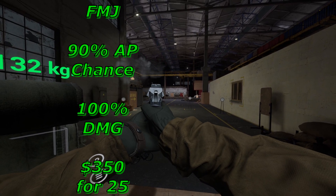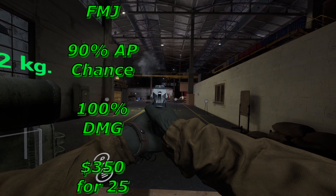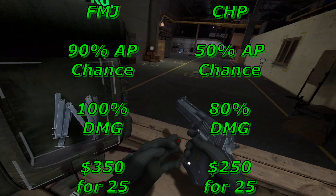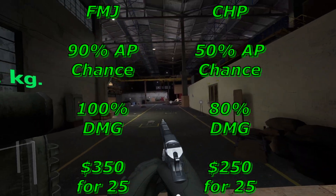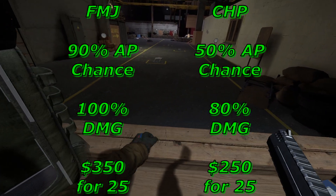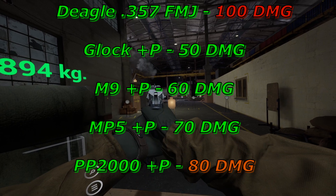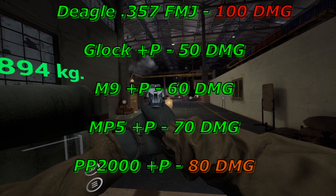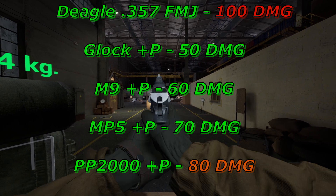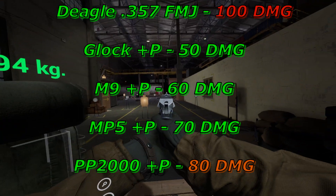There are only two types available. FMJ will output 100% damage, have a 90% chance to penetrate armor, and will cost you 350 for a box of 25 rounds. Copper holopoints, on the other hand, will lower your damage by 20%, lower penetration chance to only 50%, and will run you 250 for 25 rounds — clearly the cheapo ammo option. Worth noting: 357 FMJ and 9x19mm overpressure have the same cost per round, but you're getting around 20–50% more damage per shot with 9mm depending on the gun used, which is an undeniably better value.